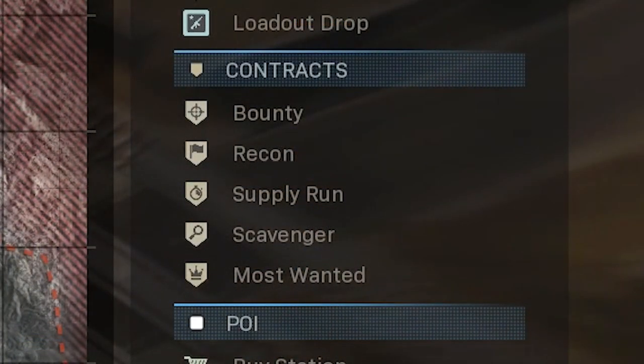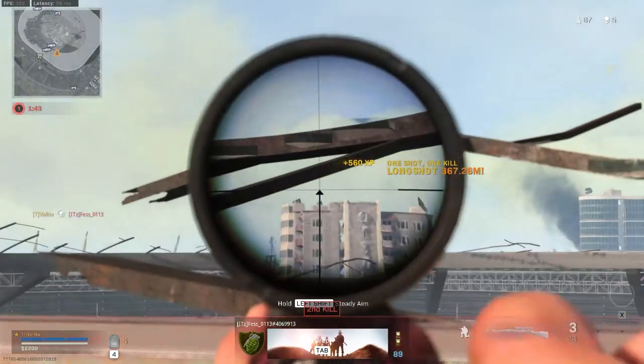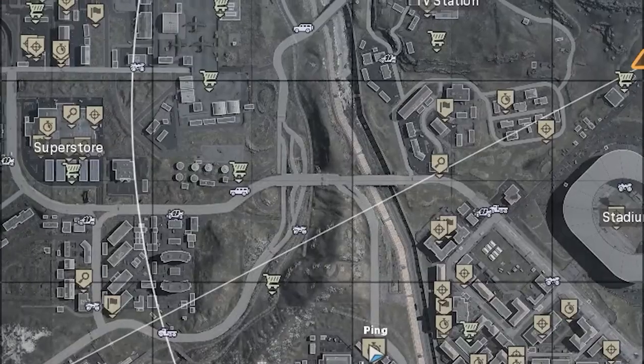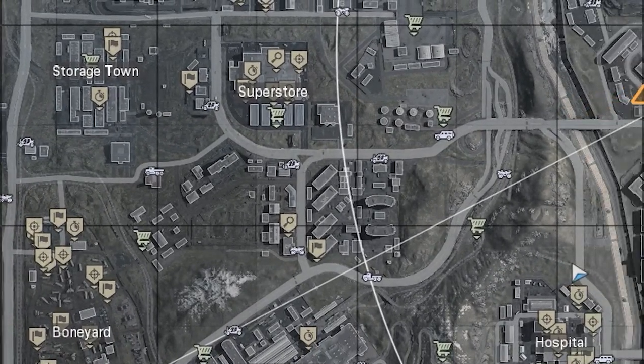The second section down on the legend is Contracts. Contracts are objectives for you to complete during the game, which can be very rewarding. Contracts can be seen all over the map by their icons, so if you want to start a game by completing one, chances are you'll find one in the area that you'll be dropping into.